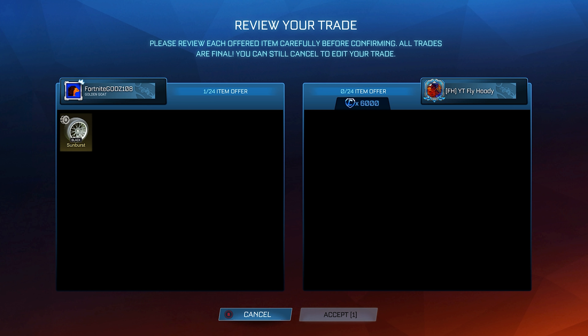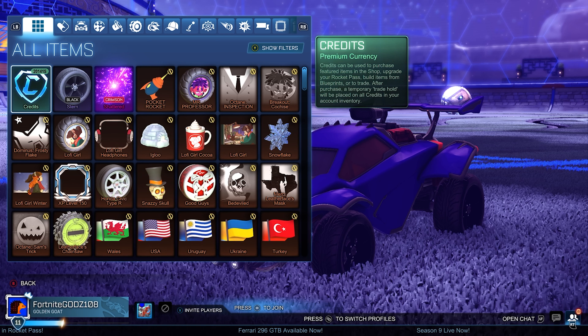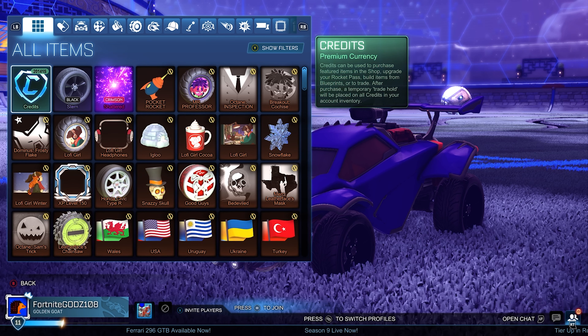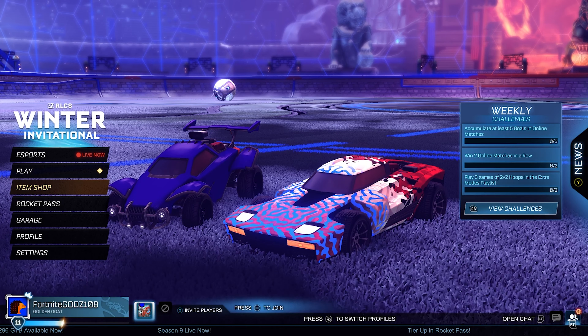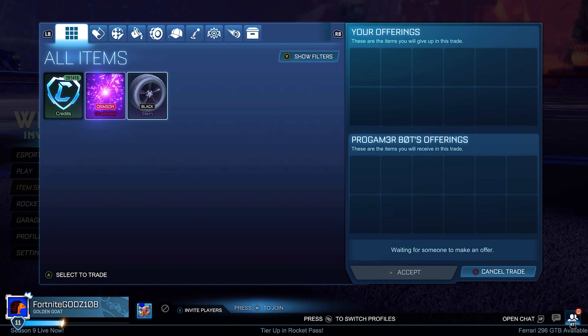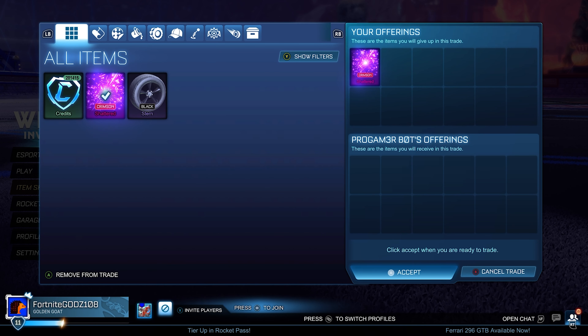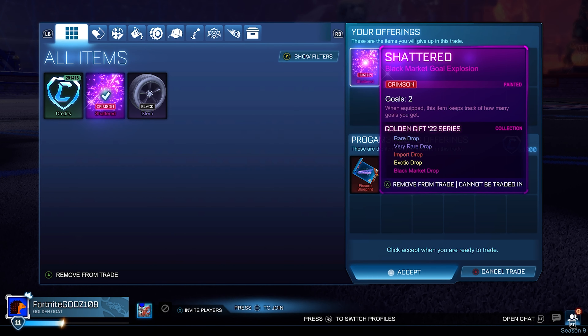We also manage to sell the Black Sunburst for 6,000 credits. I was really lucky to find this trade because it is the minimum value and it has very low demand, so I wasn't expecting anyone to pay that much. I made 1,500 credits profit on the item. 1.5k profit on one single item is insane — I'm not sure if I've done that in this entire series. So doing it on the last episode is quite fitting.